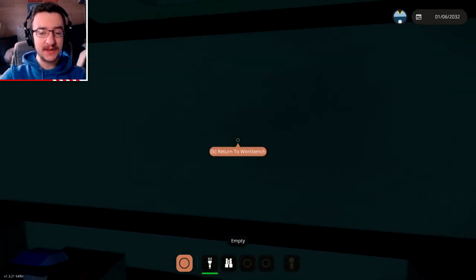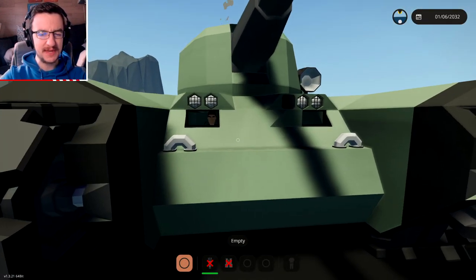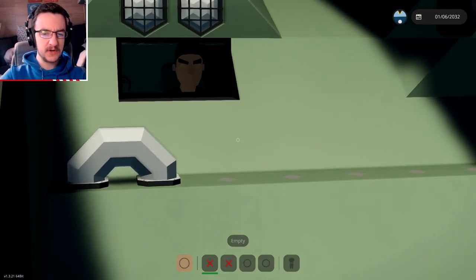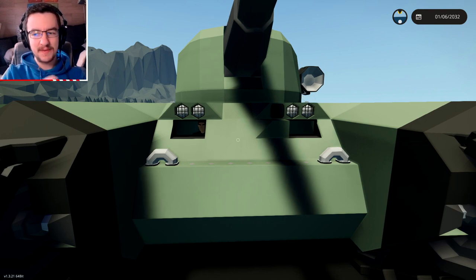But today what we're actually going to try and do is make a hull-mounted machine gun, if that makes sense. So we're going to try and make a machine gun that pokes out somewhere here, that we can still actually load ammo into from the inside of the tank, and maybe even control it. That's going to be kind of difficult to do, but we're going to try. Let's get on with it.